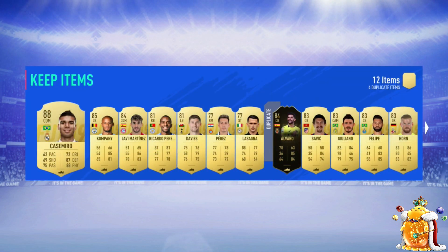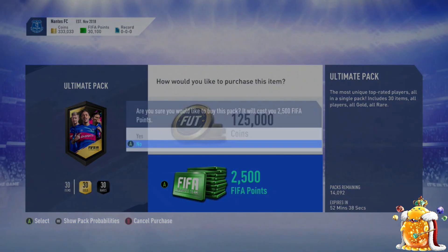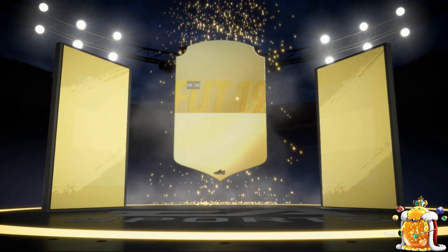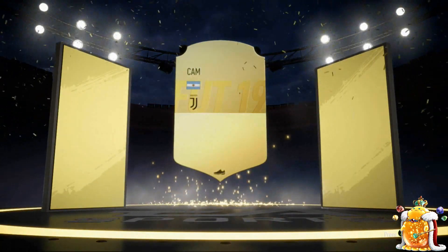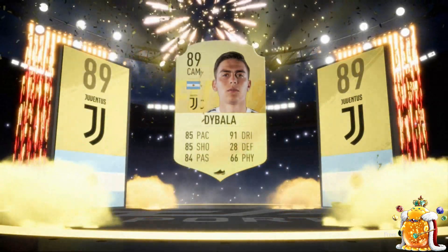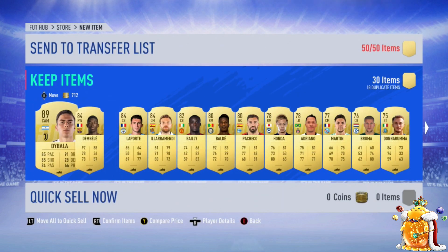Look at that nice little pack there — a nice Inform and Casemiro in there. In total, I probably made around 2.3 million coins, on top of having maybe 400 to 500 players in the club. Usually I'd make 1 million plus, so to make 2.2 to 2.3, maybe 2.5 million — I haven't actually logged in to see exactly in total, but I think it was 2.3.